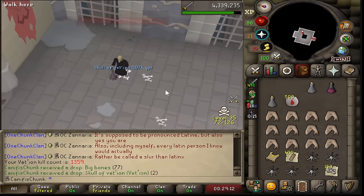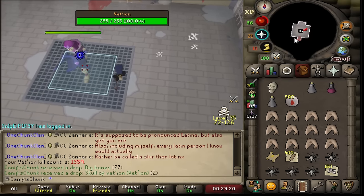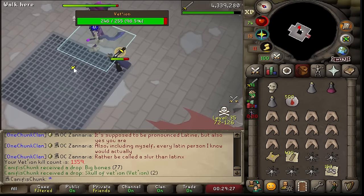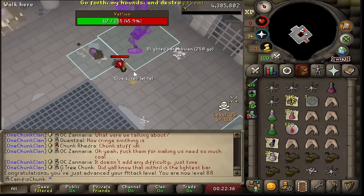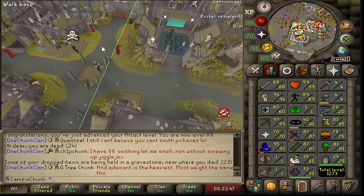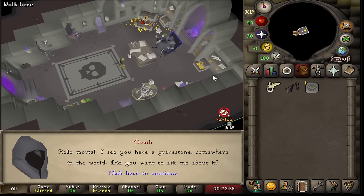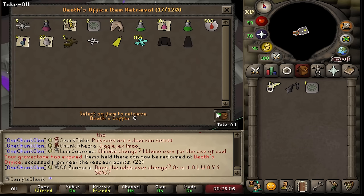Another skull of Vetyon at kill count number 1359. Surely we can get some other uniques — the skull of Vetyon has got to be the most boring of the lot. Although I'm thinking I might be able to get a full set of nine accursed scepters, which would be quite funny. And there is 88 attack, right on the death cliff — that snuck up on me. Two more attack levels until I go back to strength training.